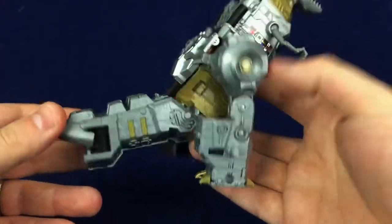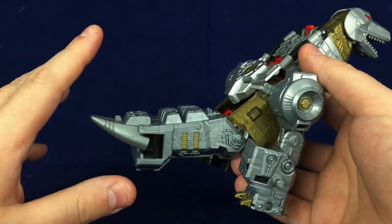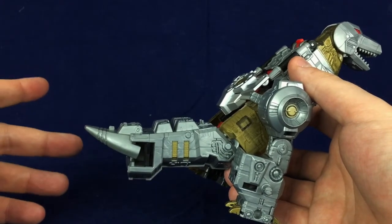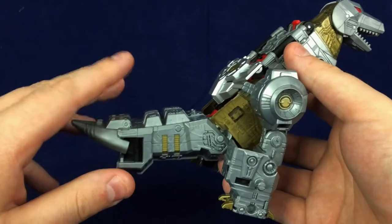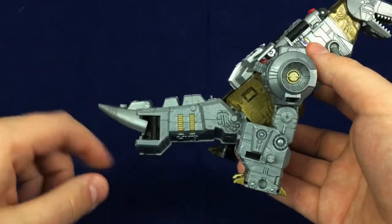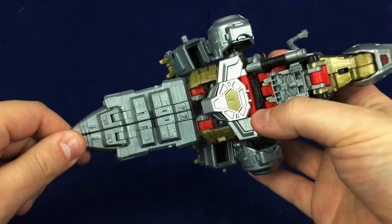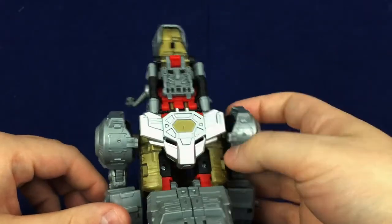This tail is not as bad as I thought — not as bad as Fall of Cybertron Grimlock's tail from what I could see. I don't actually own Fall of Cybertron Grimlock. This is better than I thought it would look based on the pictures, but it's still not great. From this angle it looks okay, but it's got this little bump — and when you turn it this way, his tail is a boat. His back in dino mode really isn't that great.